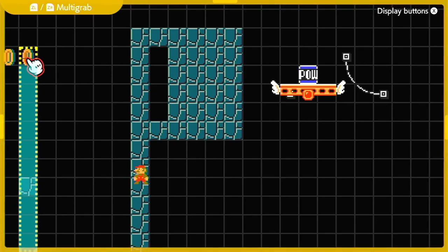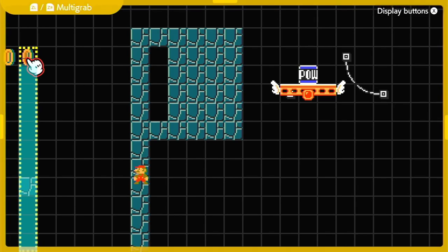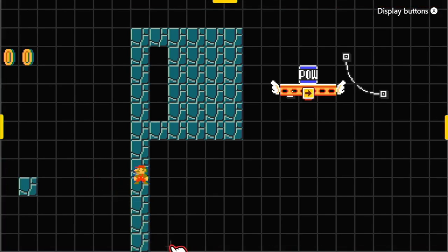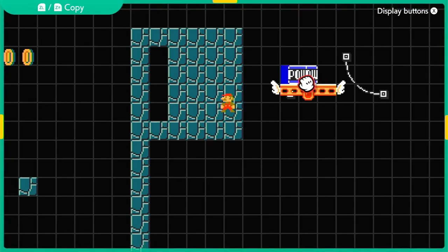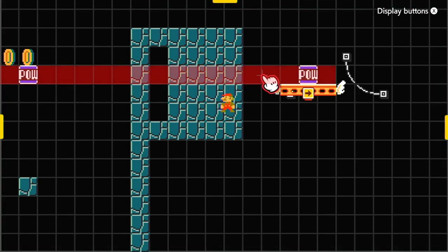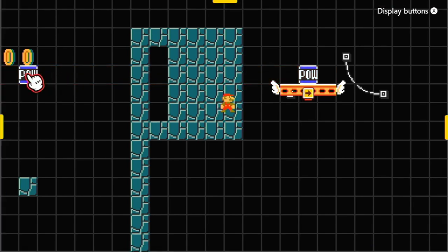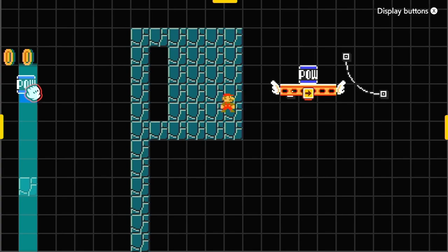The second important location is what we call the scanning column — in this case it's column two. It doesn't matter if we're way over to the right in the level; it's always going to be over here on the left in the first couple of columns. It's possible to select different columns, but we'll cover that later. In most cases the scanning column is column two. The POW will look at the scanning column and try to fall — it starts at the teleportation row and scans downwards along the scanning column until it finds something solid.